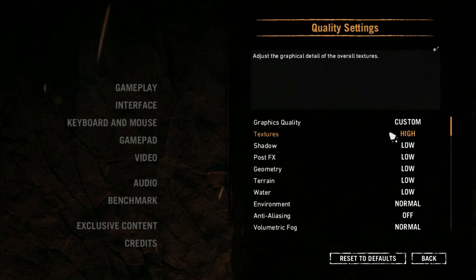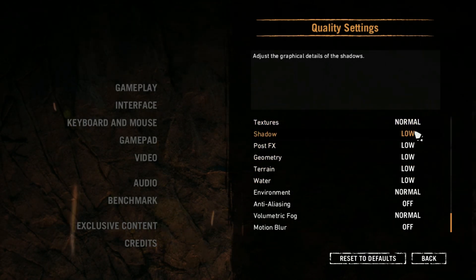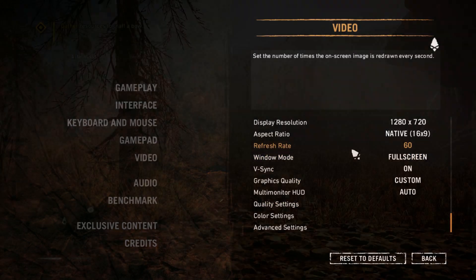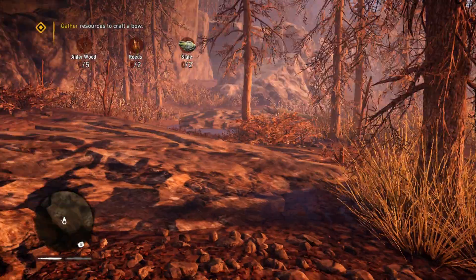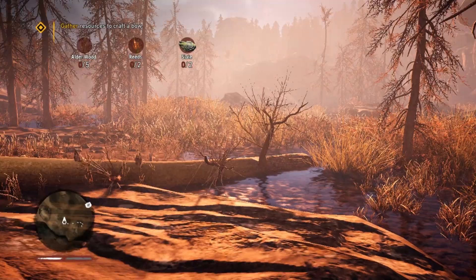Make sure to enable the custom quality before doing any modification. I'm getting 18 frames per second — now quit the game and let's start tweaking.